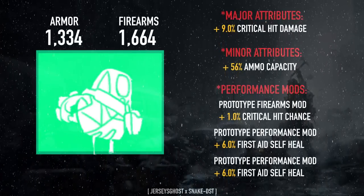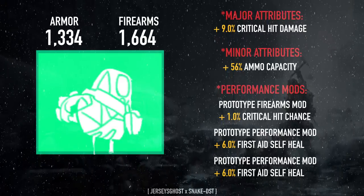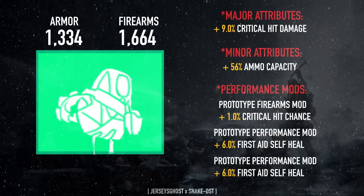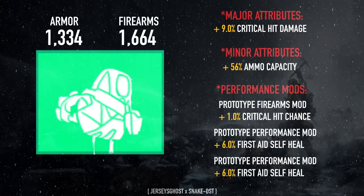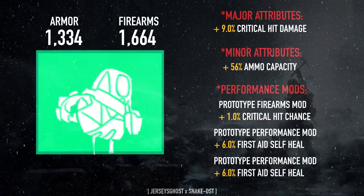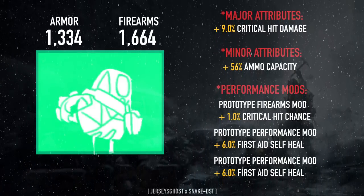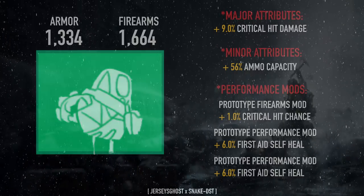My backpack is rolled for firearms with crit damage and ammo capacity, just to have extra ammo. You could put anything else there, like bleed resistance, but I put ammo because ammo is nice — especially running dual ARs, you need quite a bit. The mods are a firearms mod with crit chance and two 6% self-heal mods, one in each slot.